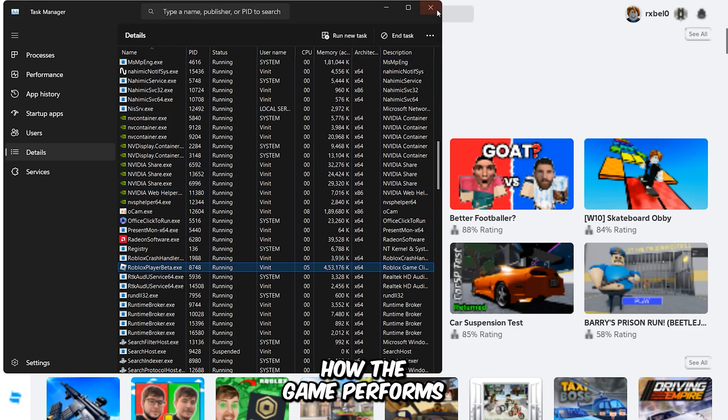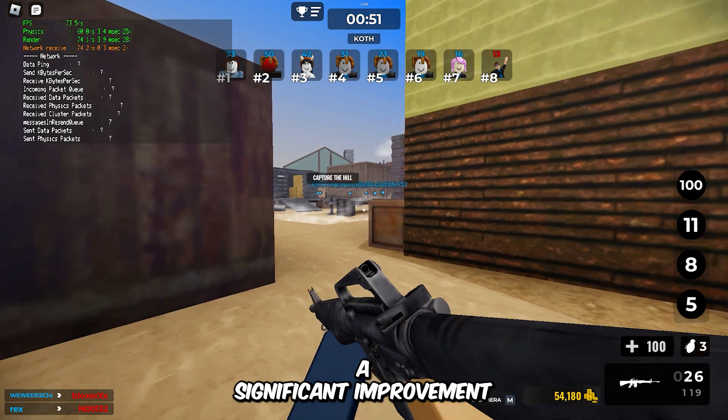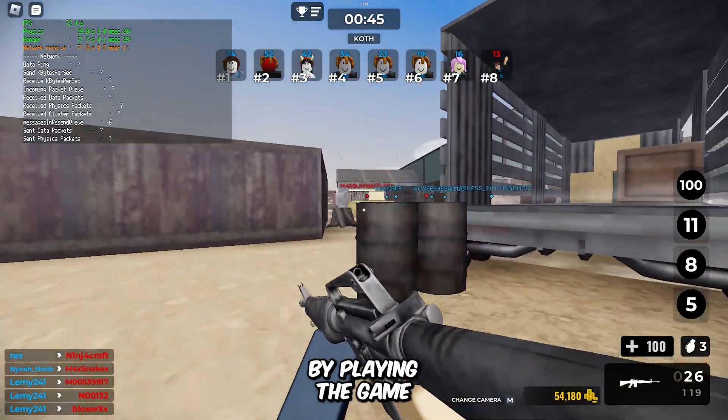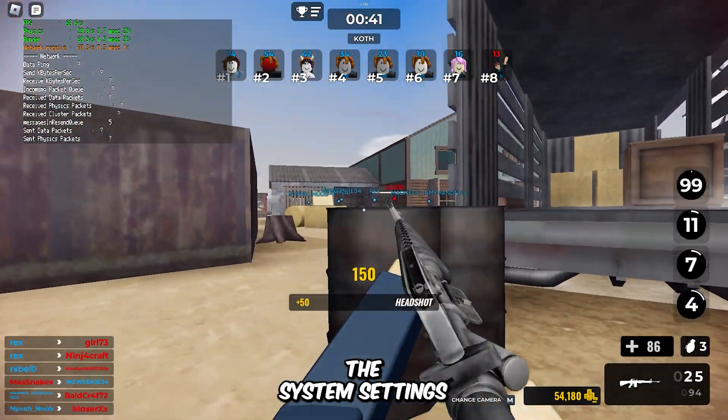Now let's check how the game performs. I can say with confidence that you're going to see a significant improvement in performance after following these steps. You can get even more of an FPS boost by playing the game at a lower resolution, which you can easily adjust through the system settings.